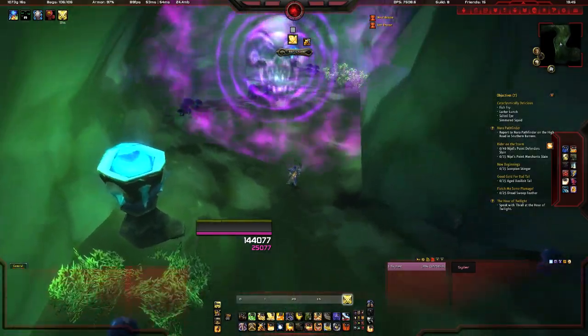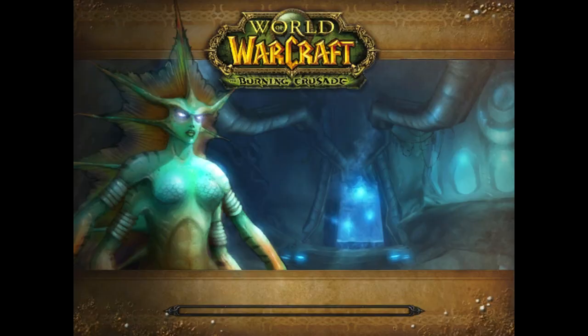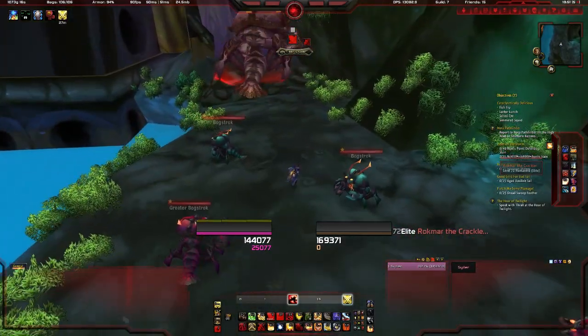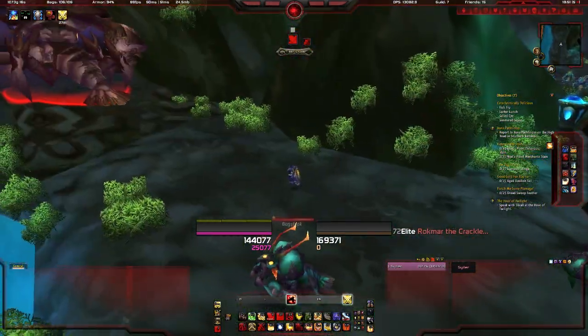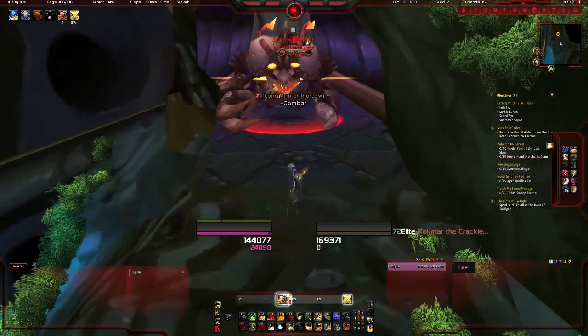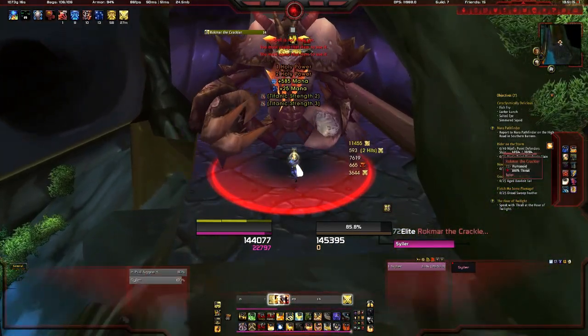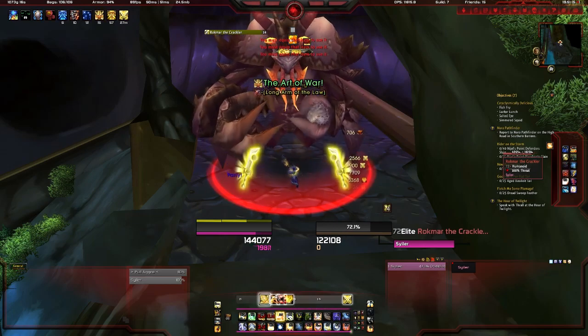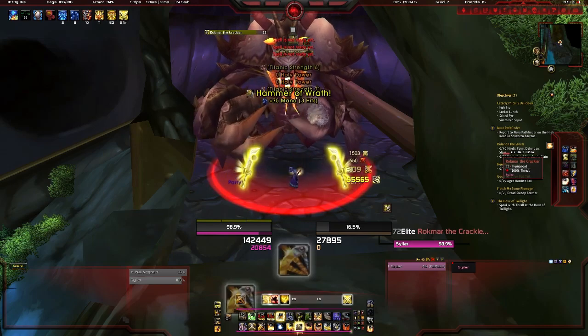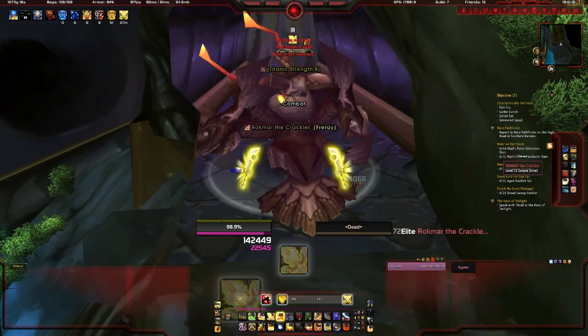The next one we have is Slave Pens. In Slave Pens, you will find the waist. I've still not got this waist, but there are a lot of alternatives — the one I'm using at the moment is the PvP Plate Belt from level 70. There are quite a few alternatives for belts, so you don't have to worry too much about that, although the belt that matches the set looks much better.